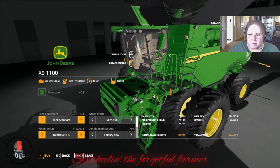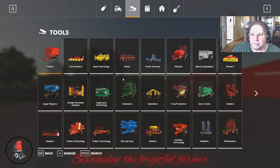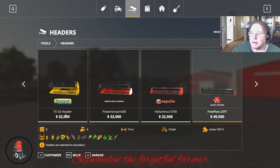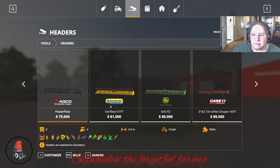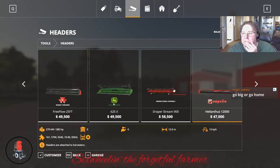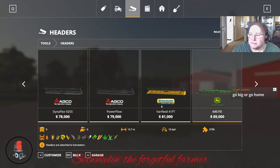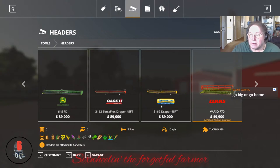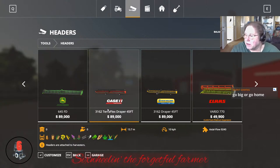We're just playing today. So we've got that, and then we're going to need a header for that because I know the header that's here is not going to work. X9 header — it's got its own? Or does it? What header does it use? I don't see a header for the X9. You've got to use one of these power flow or dyna-flexes here?